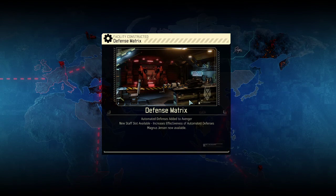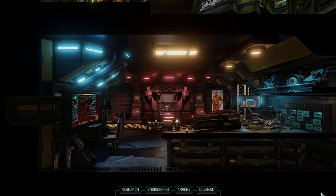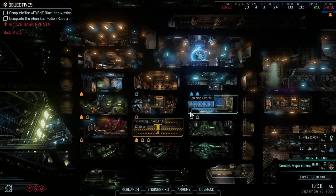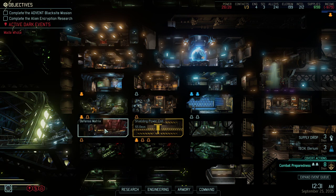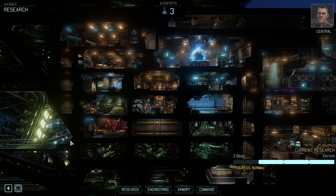Defense facility now operational — that's important. We got our defense matrix, and with enough power we can upgrade it. I suggest we take the resistance order for additional power — that way we don't need to put another Engineer in here and can instead simply upgrade it and shift an Engineer to the defense matrix itself.